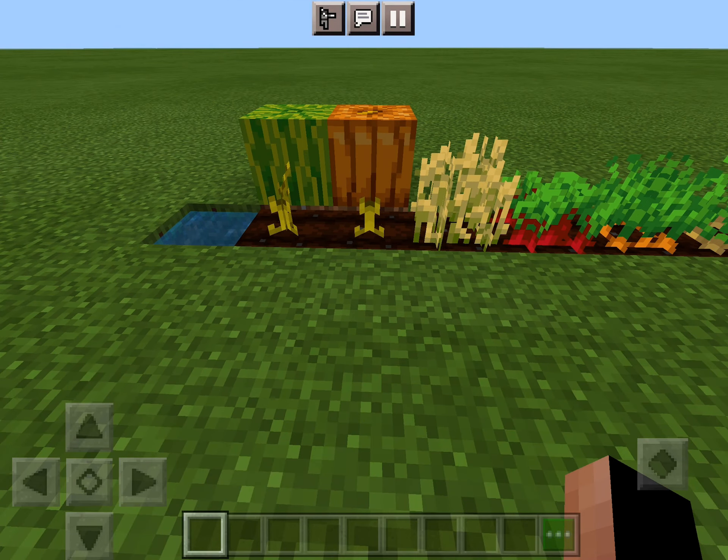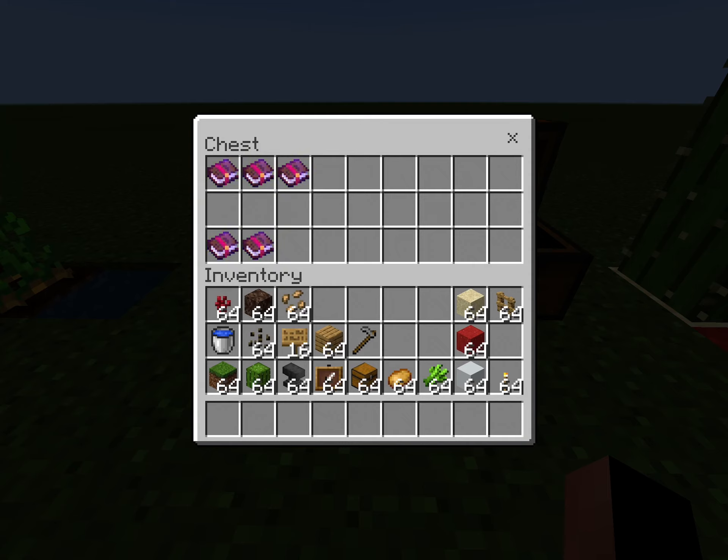Now I'll go into enchantments. For enchantments you have the normal three: unbreaking, mending, and efficiency. Efficiency can be used for breaking leaves, which can either give you normal leaves if you put silk touch on it, or if you put fortune on a hoe you can use it to harvest crops which will multiply the crop yield, or you can use it to mine leaves for extra apples.